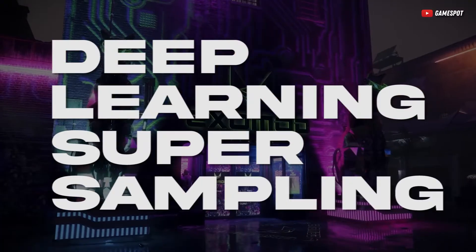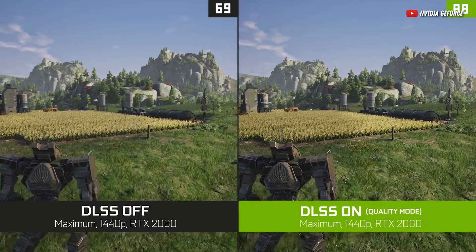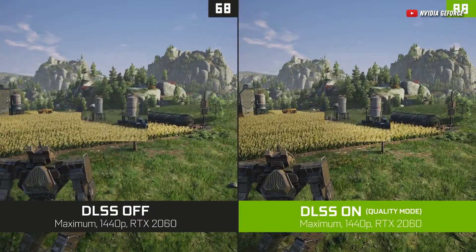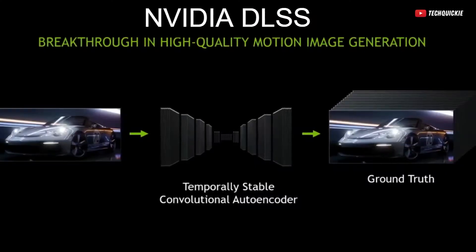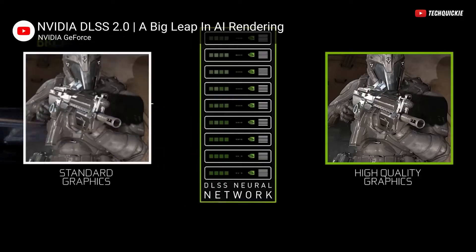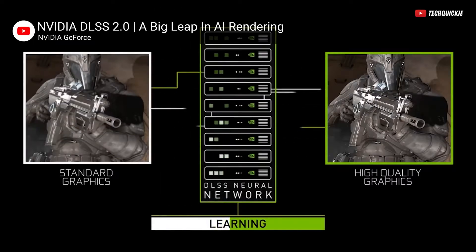So what does DLSS even mean? It means Deep Learning Super Sampling. To easily understand what it does, it essentially renders your game at a lower resolution to take some load off your GPU. Then it uses AI that instantly upscales every frame of your game back to a high resolution, making the game as smooth as the gameplay in your dreams.